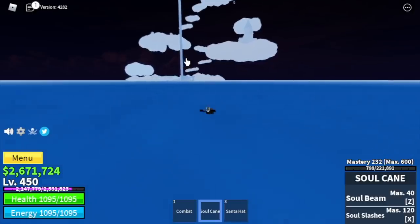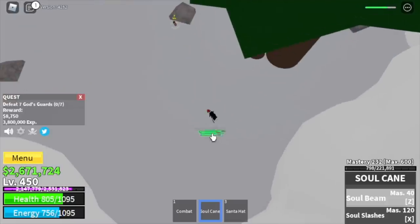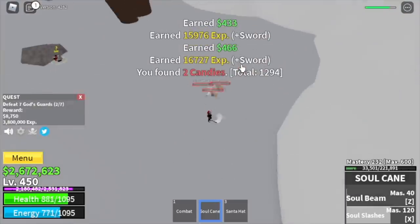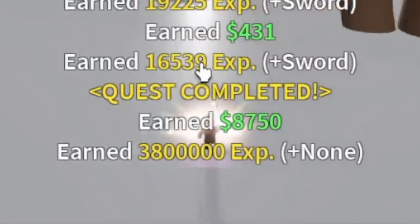After that, we are moving on to our next island, the Skylands. The target mob here is the God's Guards at 450. At this point, our damage is really, really high. So just one combo and some left clicks is enough to burst them. Very easy grinding part. Goal here is level 500.